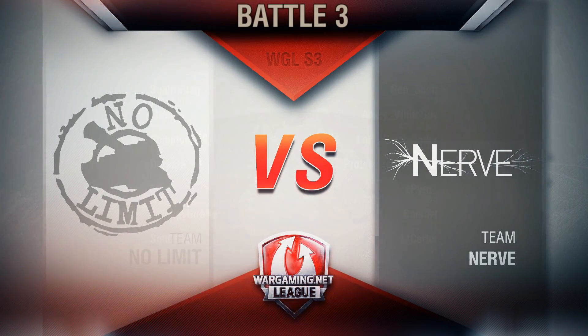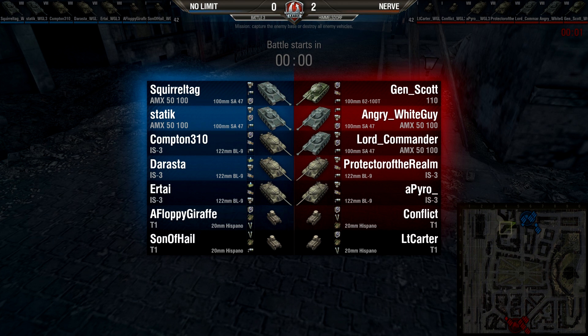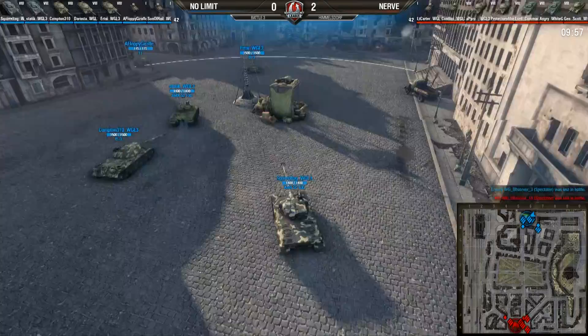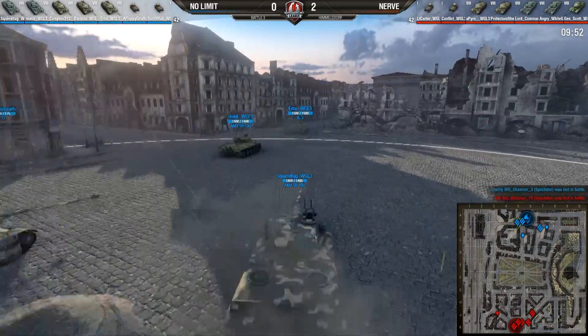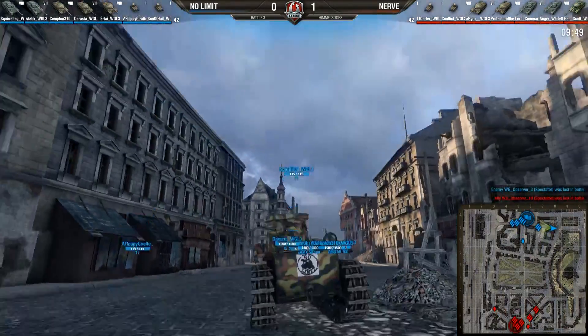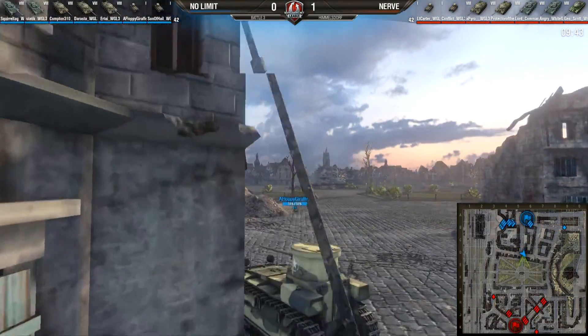I really want to see a KV-5 one of these days — the moving wall — but the 110 just performs so much better. Jen Scott made the smart choice with the 110. For Nerve: 2x 50-100s, 2x IS-3s. No Limit on the blue side: 2x 50-100s and 3x IS-3s. Someone has learned their lesson — two guys are sporting wet ammo racks on the IS-3s, after that 5100 exploded from an ammo-rack.